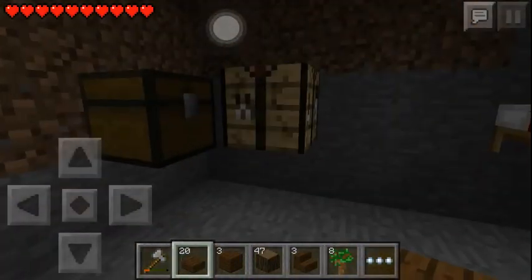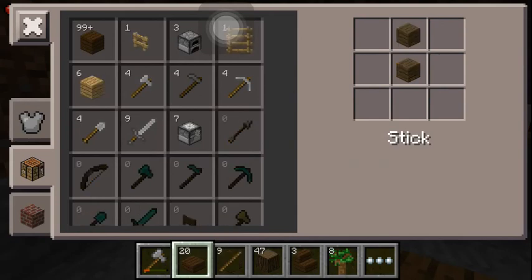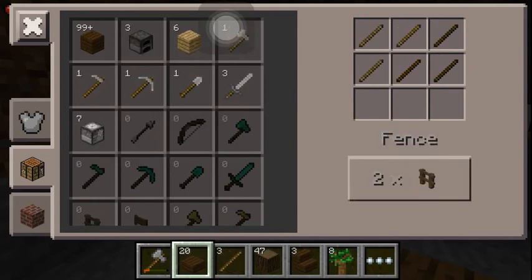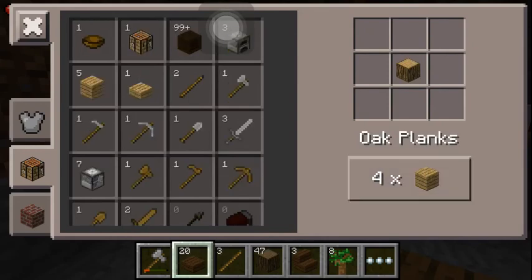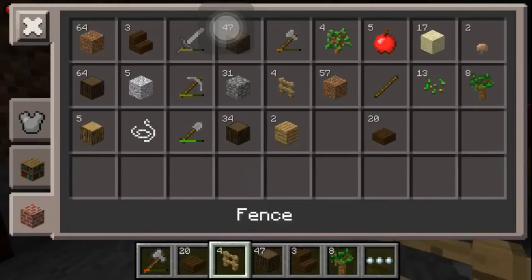Now we can go in. Let's go and make some sticks, some more sticks, and some fences. Some wood, some sticks, some fences — good, that should be enough I hope.